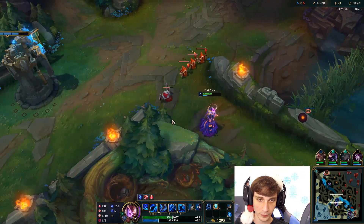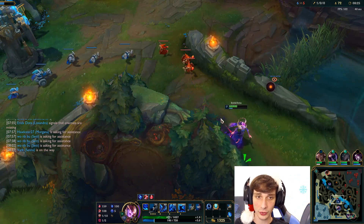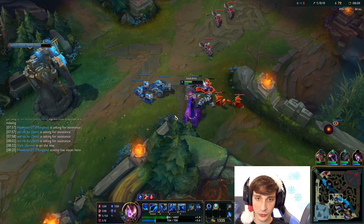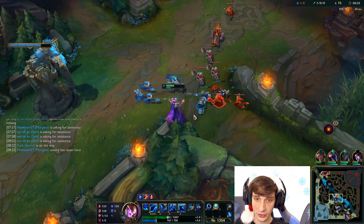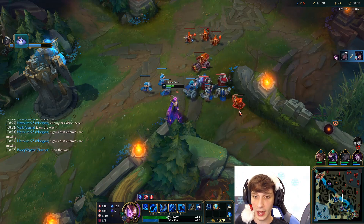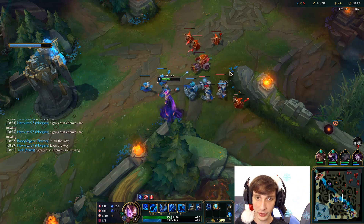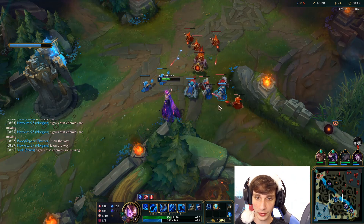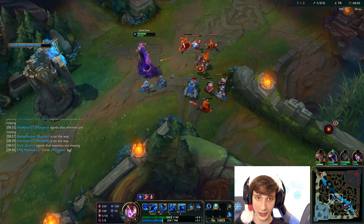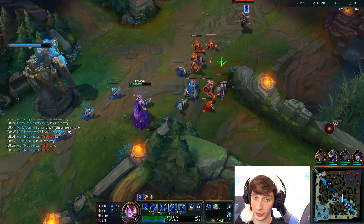If he recalls, he misses out on an entire wave. You can freeze the wave by leading it toward your side — since he's so low and has no summoners, leaving these three minions here makes all his minions kill mine. I don't have mana to completely shove the wave under his turret, so this is the best thing I can do. He's going to miss this whole wave, and I'm already a level up on him, making the EXP gap even bigger.